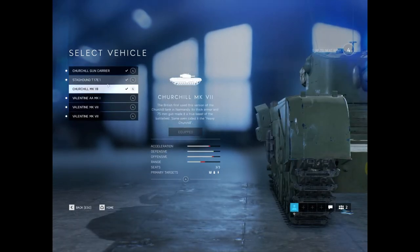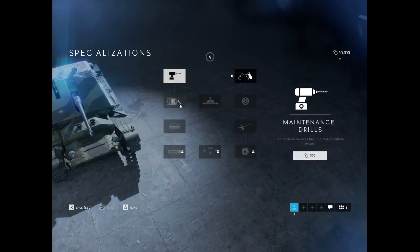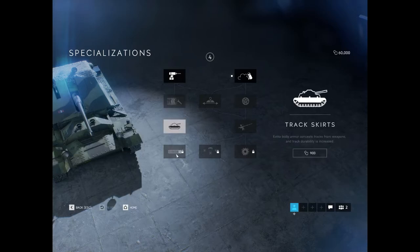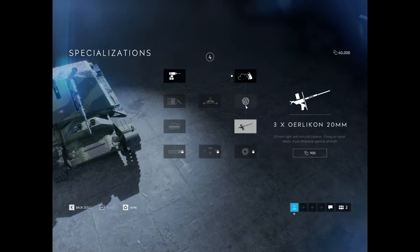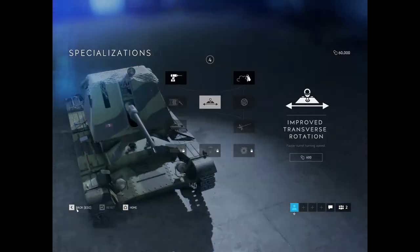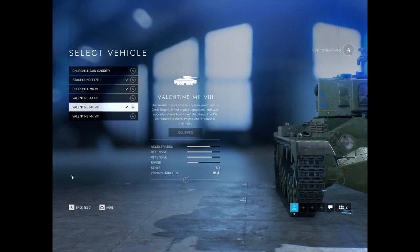Moving on to the Valentine AA Mark I, this is the AA for the Allied side. It's very much the same. Maintenance Drill basically makes you self-repair twice as fast but you get half as much. Track skirts obviously help you with not getting tracked. Case rounds. The flares basically shoot a bunch of flares in the air. You have an upgrade for the gun, the radar, the smoke, and the improved transverse rotation — basically the exact same as the other team's AA, just set up slightly different.